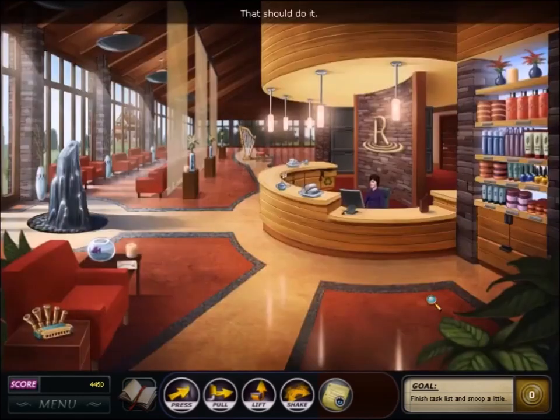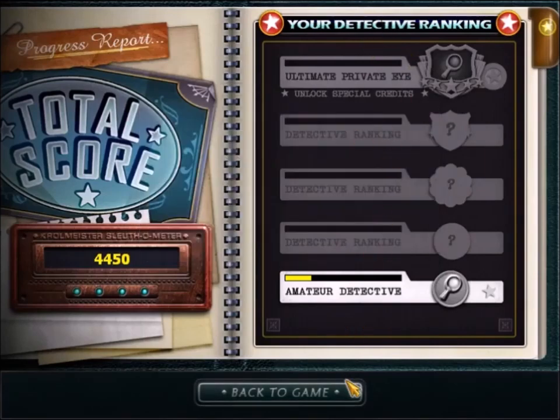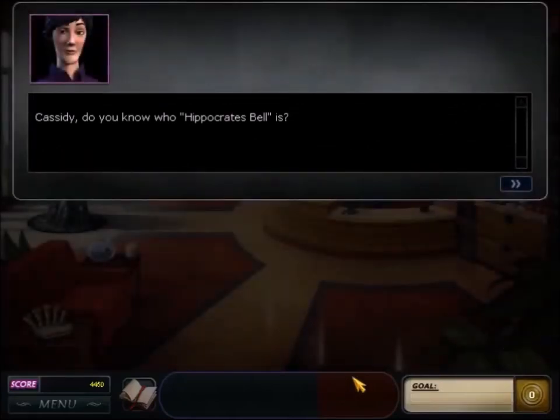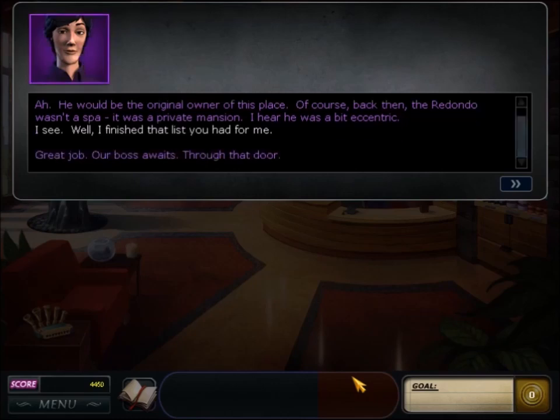Nancy talks to the receptionist, Cassidy Jones — he's laid back and sarcastic, and easily my favorite character of the game. The others are unpleasant people I wouldn't want to talk to in real life. Cassidy seems like he's the only one who would actually bother to help Nancy if she was injured in a bomb explosion. Nancy is given two simple chores: use the feather duster on the lamps, put two boxes on the correct shelves, and use glass cleaner on the harmonica case. Nancy notices papers in the harmonica and has to use two action icons to get them.